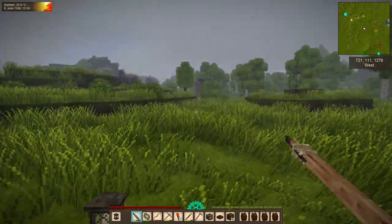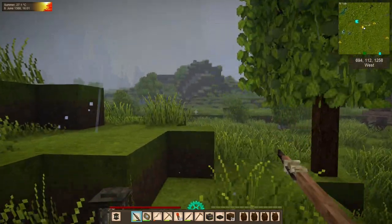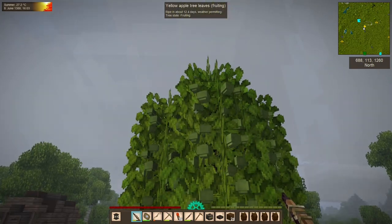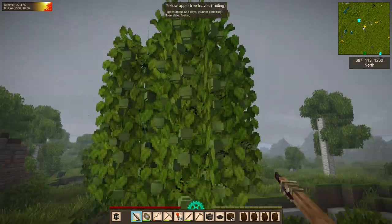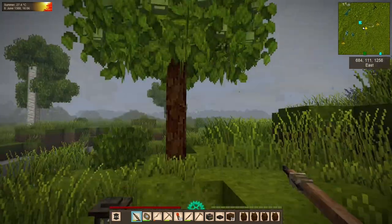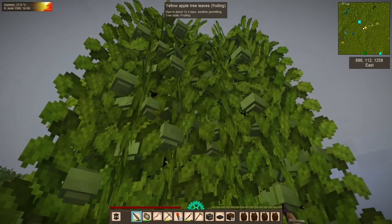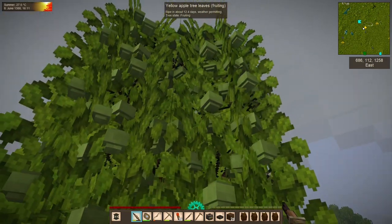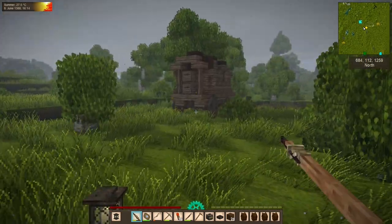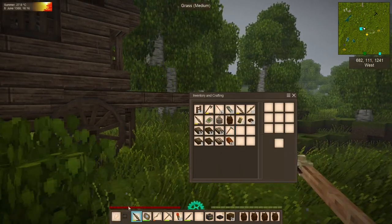Our first stop today is up at the artisan trader, for a couple of reasons. One, they're the closest. Two, they're the start of a nice little loop to hit a couple of different traders. And three, I can check on our fruit trees, which have been fixed mostly. We have 12 days before we can harvest those, so we'll come back then. Let's stop here at our good friend, the artisan trader.